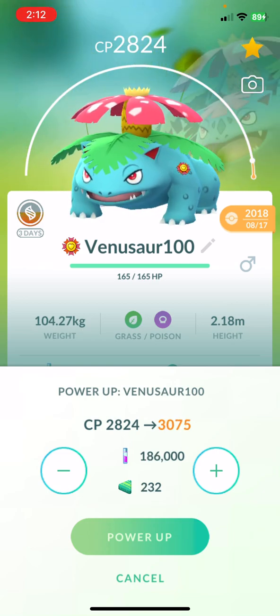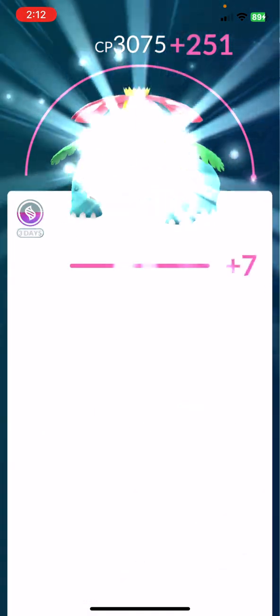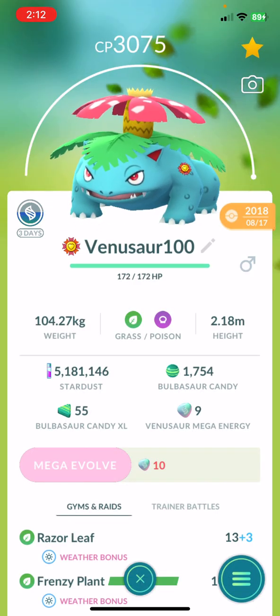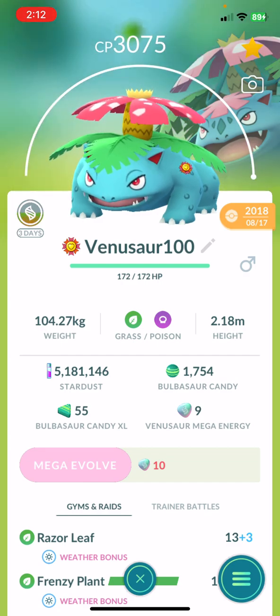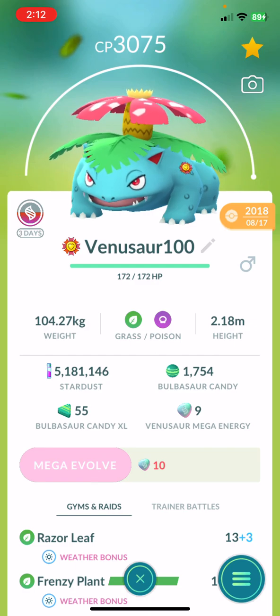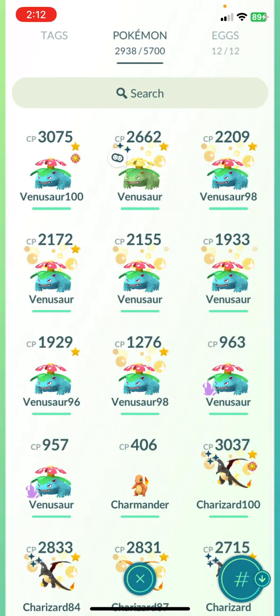Kind of the same, but we'll go with the 100% because this is my first one that I ever got. Here we go guys, 232 XL candies. I maxed it out — 7 HP. I'm gonna do this video as quickly as possible because I started at 210 stardust, so I don't want this video to be too long. There we go, a level 50 Pokémon. You can't power it up any more — just gotta get mega energy to power that bad boy up.